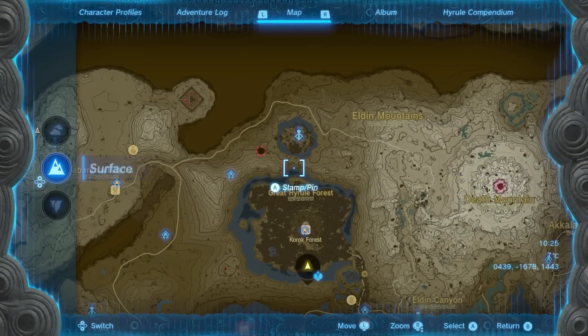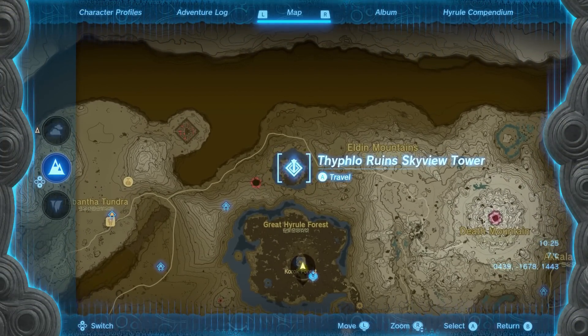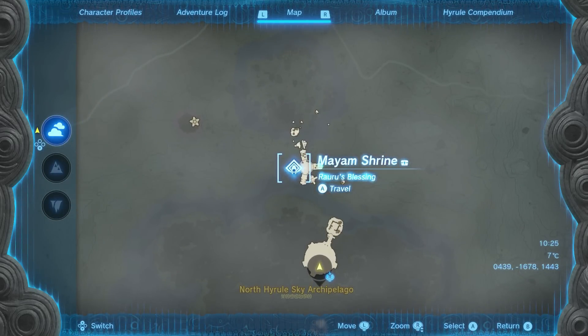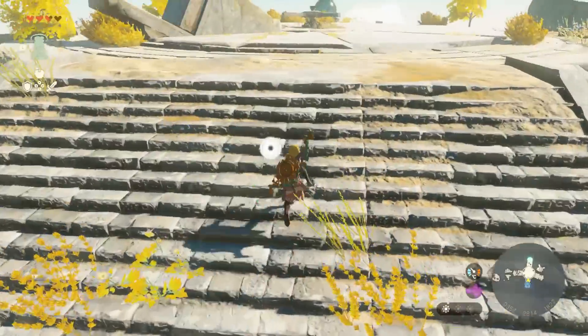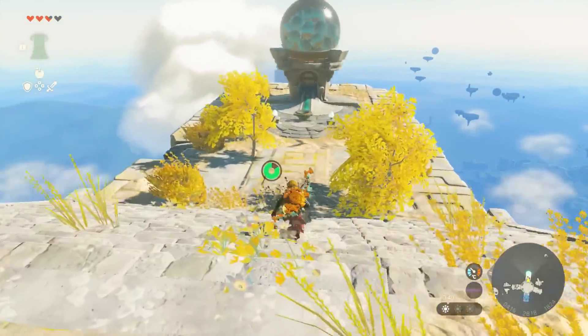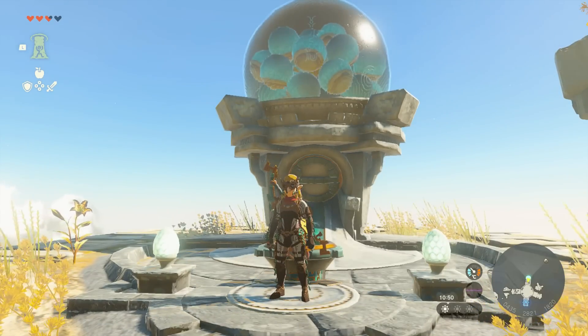Next up, for the control stick device panel, you want to head to the Thiplo Ruined Skyview Tower, launch up, and use it to get to the Mayim Shrine on this sky island here, and this is where we'll get the dispenser with the steering stick. Of course, there are other dispensers that have these items around the place, but these are the first two I found, so I at least want to give you a place to go.